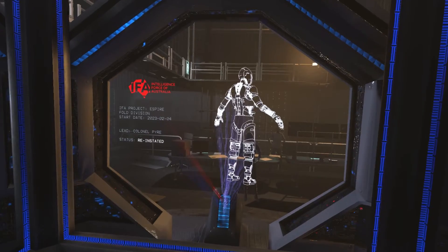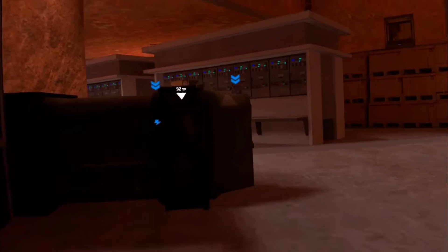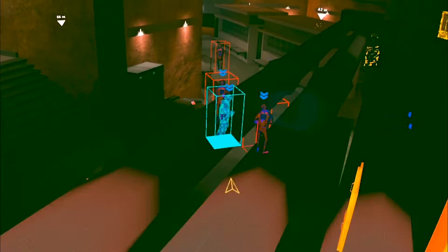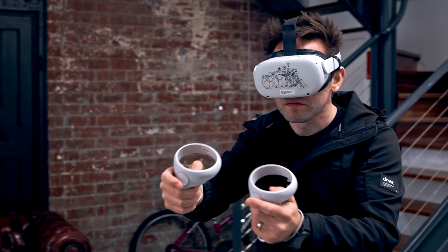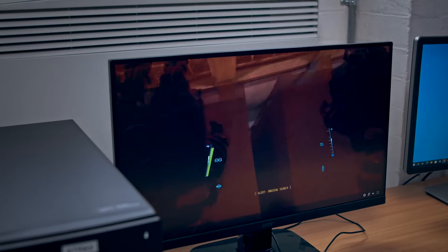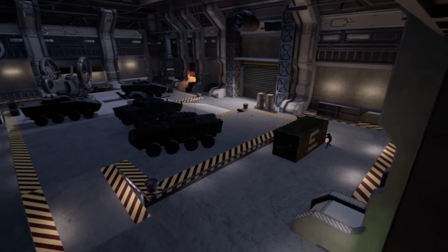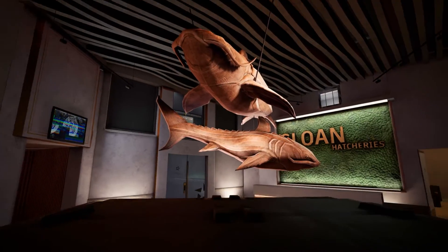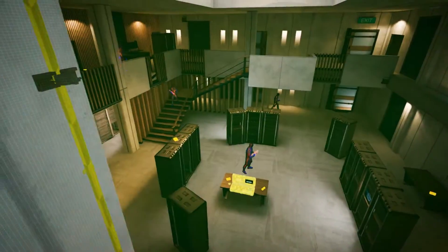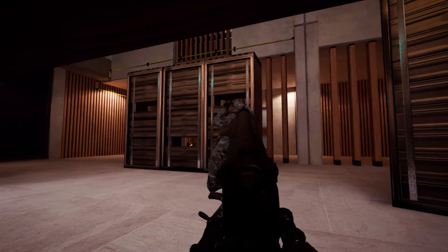We want to take the learnings from Aspire 1 and go, okay, how can we do this better? In Aspire 2, you're working for the Aussie version of the CIA or MI6. You're a drone operator of the future, putting your VR headset on to remotely control the Aspire operative. You're sneaking through James Bond-esque facilities and international outposts, basically trying to save the world from a global plot by a terrorist military organisation, playing through levels, taking out guards and completing objectives.